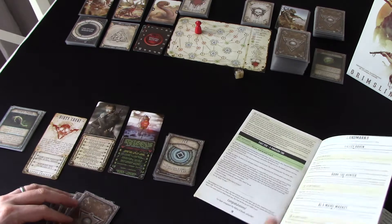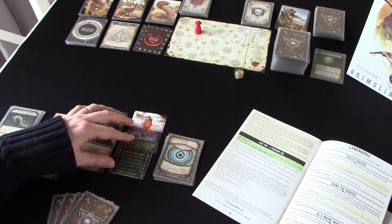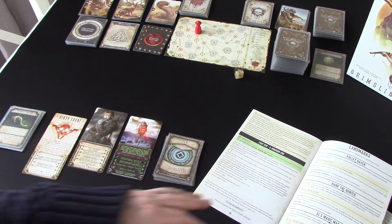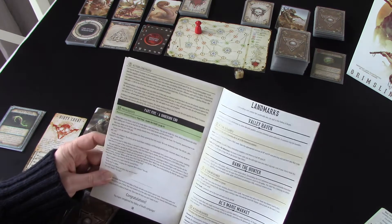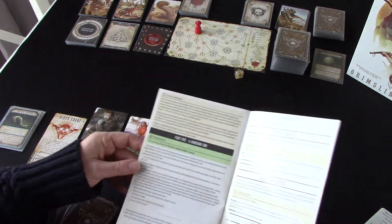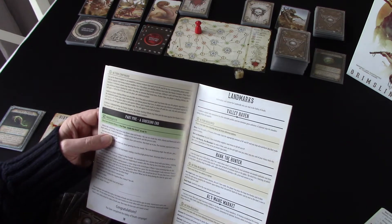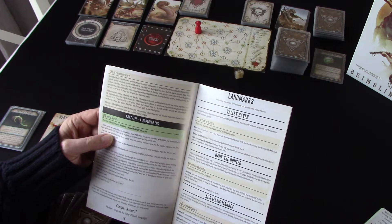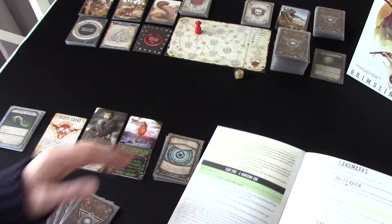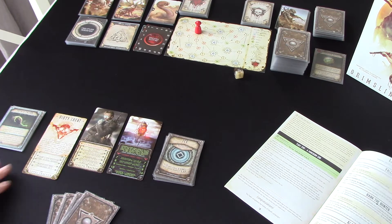So if we treat this as a rest node, we automatically gain two health — four to six — and two energy. But it says we can discard two items, excluding supplies, and return to full health and energy, or trade with Beardy the Minotaur. For every four items you discard, you can select any one card of your choice from the item deck or discard pile. This guy's got a shop going on.